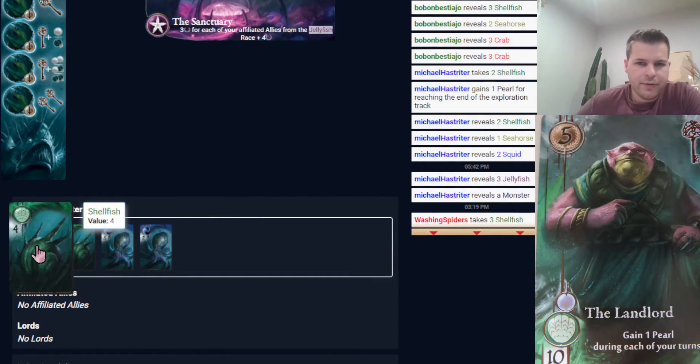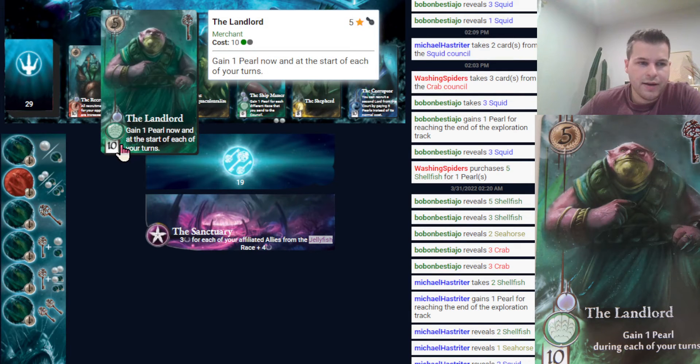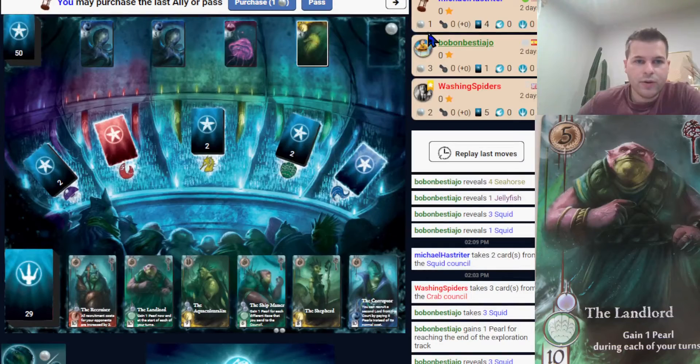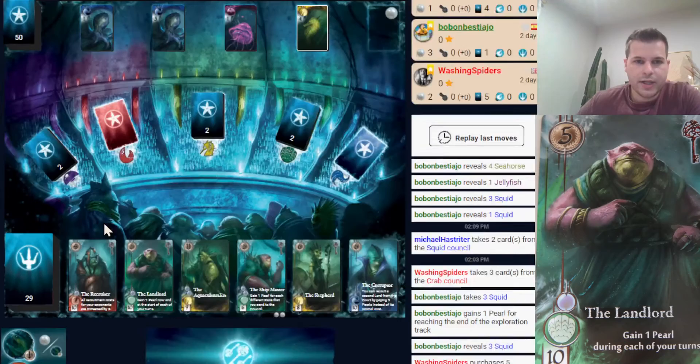Right now I have a four shellfish and a five squid, so together that is nine. This landlord, which I want to buy, costs ten and requires at least one shellfish. That doesn't equal ten with a five and a four. However, if I have one pearl, I'm able to purchase that landlord when it gets back to my turn.